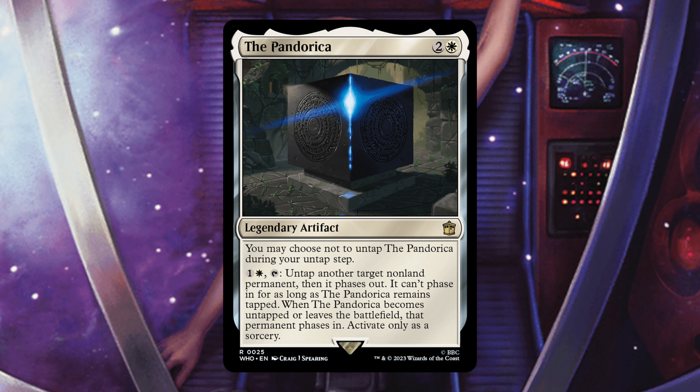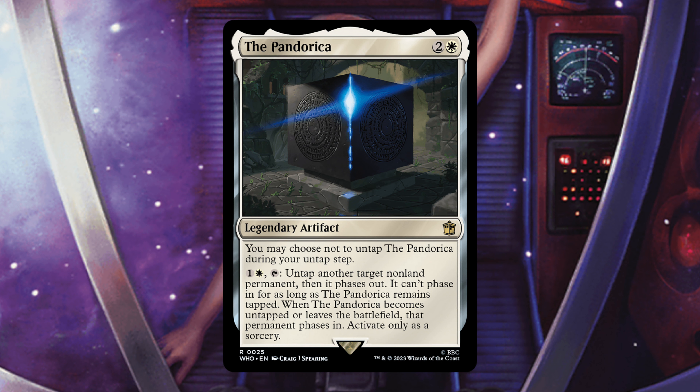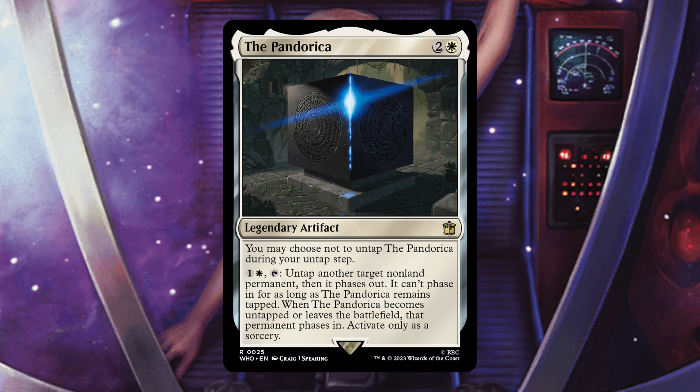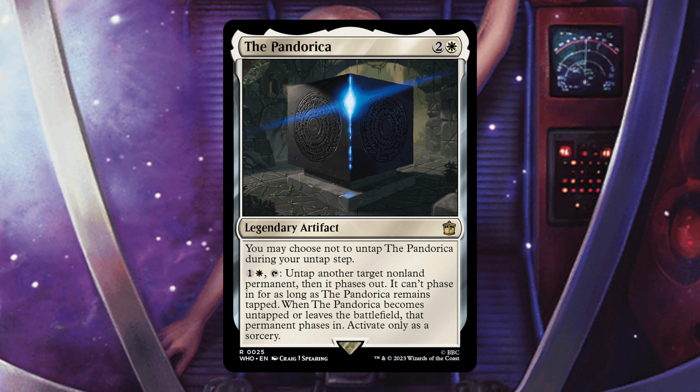Next is the Pandorcea — a legendary artifact. You may choose not to untap it during your untap step. For 1 and a white, tap: untap another target non-land permanent, then it phases out and can't phase in as long as the Pandorcea remains tapped. Activate only as a sorcery. I understand what's going on here, but we have other cards that do this better — including Grasp of Fate, which they already put in the deck, removes three things for only 3 mana. Spending 5 mana to phase out one thing just isn't worth it.